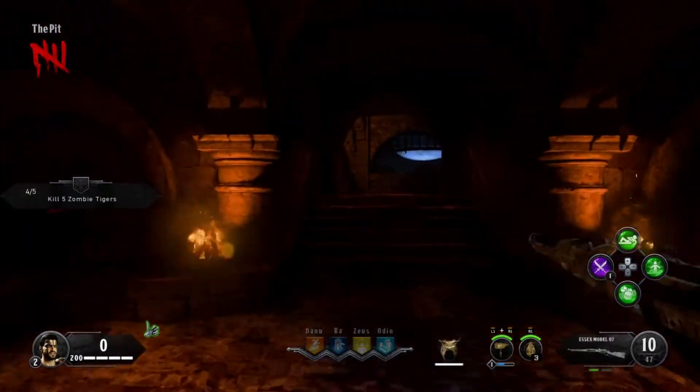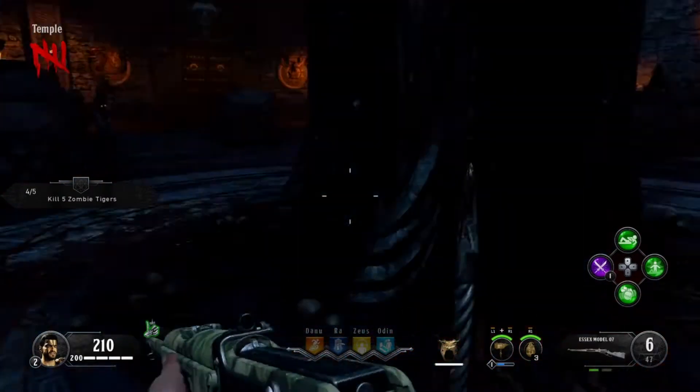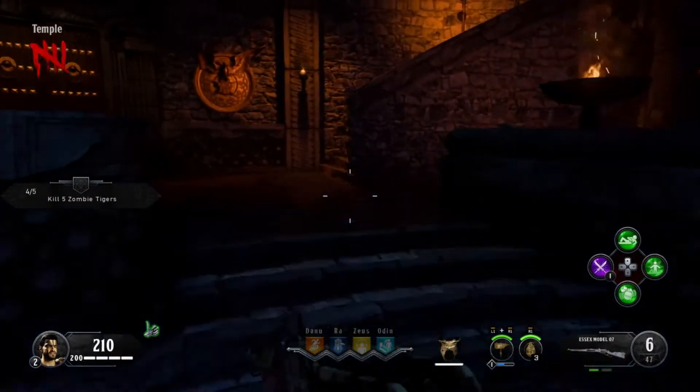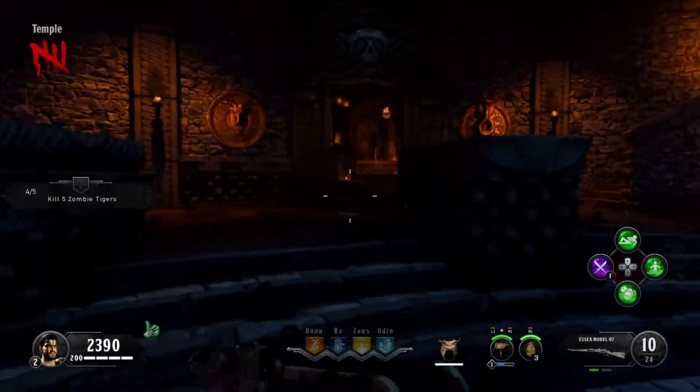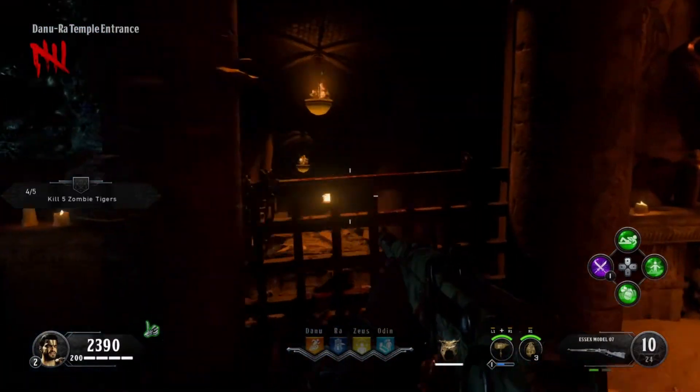After you finish building the brazen bull, head into the temple and activate pack-a-punch. Then follow where I go on screen and shoot the little flaming barrel off the podium at the end of the hallway.